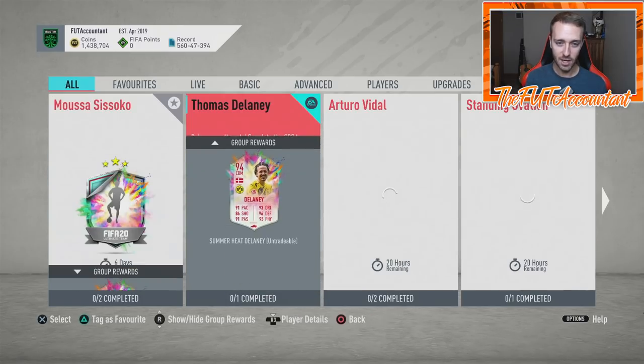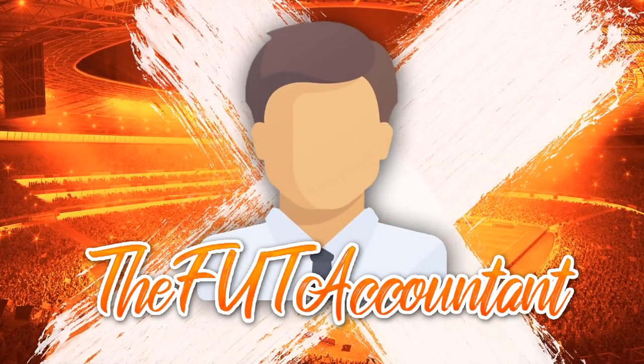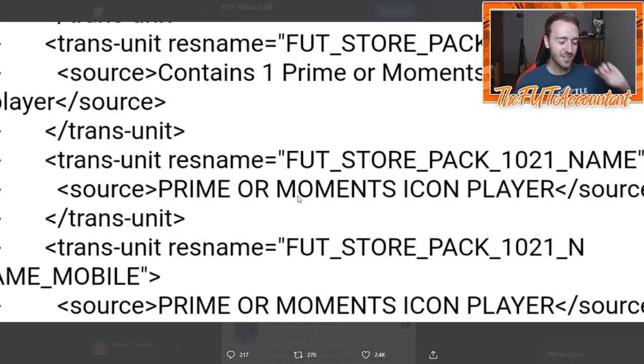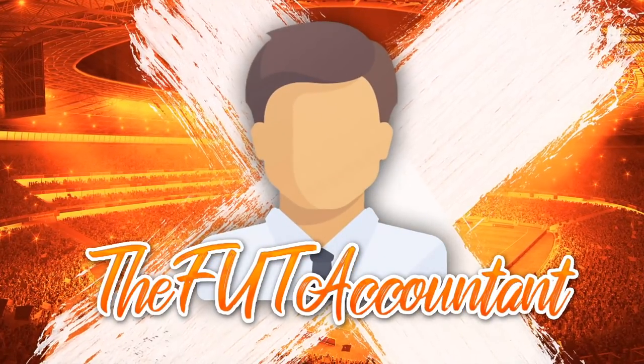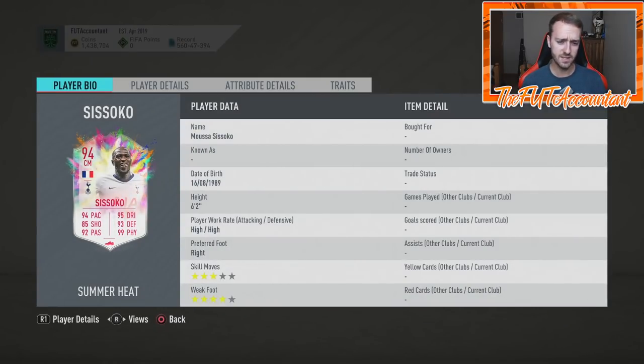Let me go back and talk about the content we got on Friday. EA did release a prime icon moments SBC code, and Footwatch tweeted this out. It's not just moments though - this is where EA put their twist on things. Instead of just moments icons only, they did prime or moments icon players. So it's prime or moments, which kind of sucks, but it might make the SBC cheaper and the requirements a little bit lower.